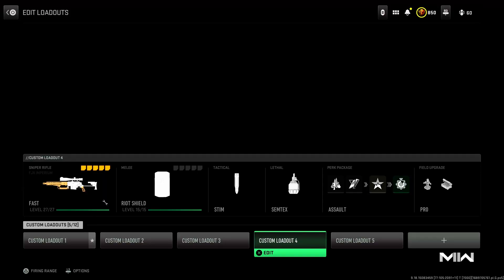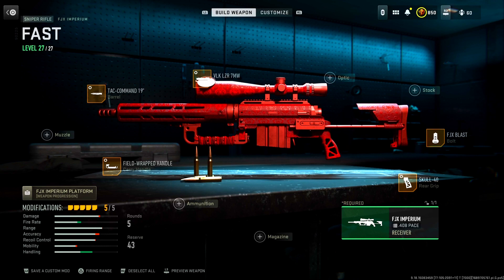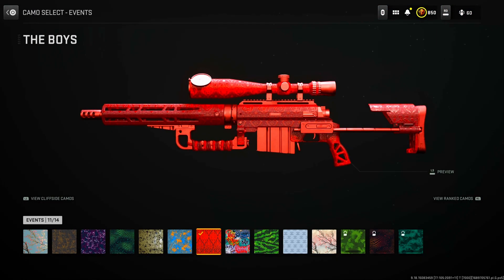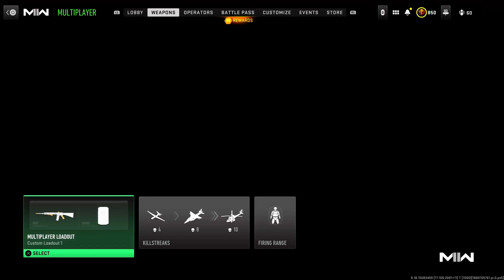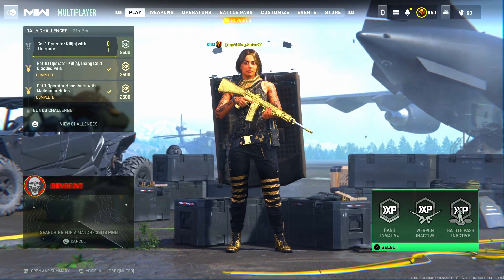Enough chit chat, let's get into it. We are using the Intervention — here's the class if you guys are interested. We're using the new Boys camo, which is this season's event camo, really dope. I was gonna use the fall camo but decided against it. As usual, we just need 25 headshots.